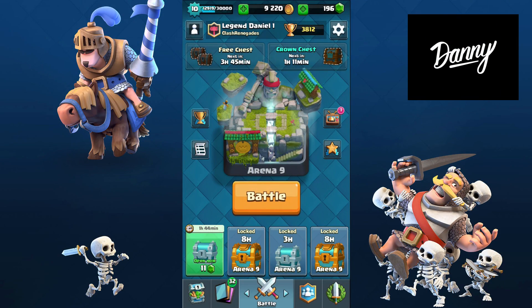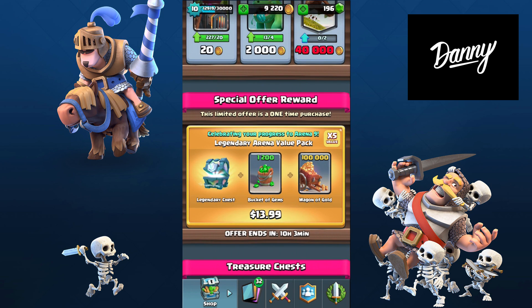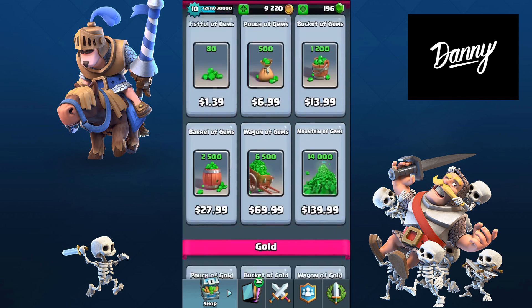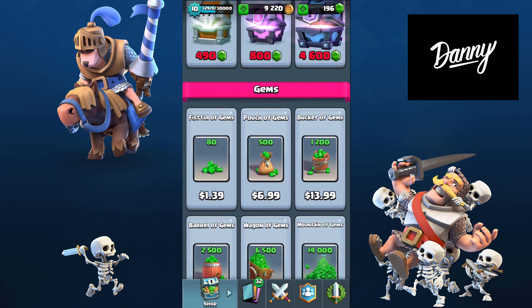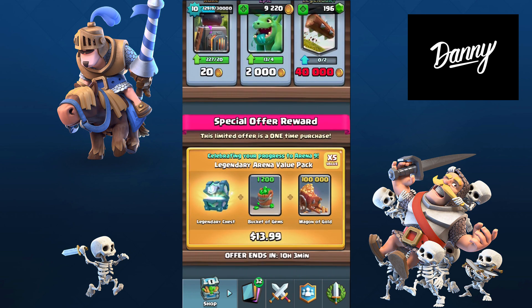Hey guys, it's Danny and I'm back again with another Clash Royale video. In today's video I'm going to be buying this special offer that's in the shop. For this offer you get a legendary chest, 1200 gems, and 100,000 gold — so it's five times the value. It's worth a lot of value and I really suggest you getting this offer.